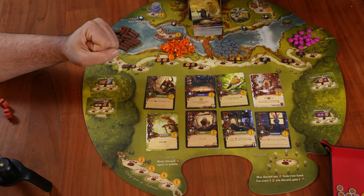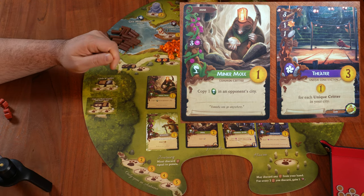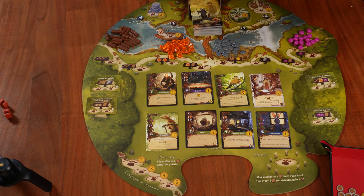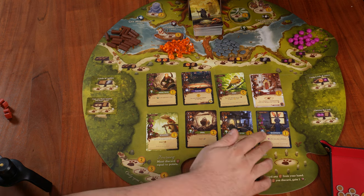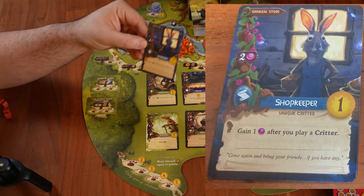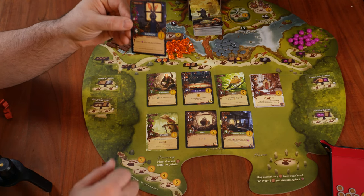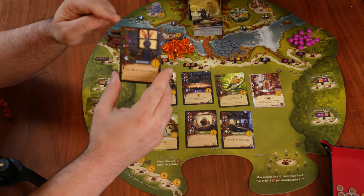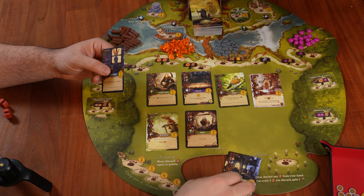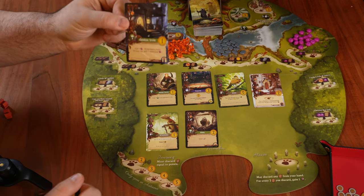In Everdell, we have two types of cards: critters and buildings. We can have as many copies of common cards in our city, but only one copy of a unique card. When we want to play a critter we have two options: pay the cost and play it into our city, or if we have the corresponding building we can play the critter for free. In the case of the shopkeeper, it costs two berries, but if we have the General Store in our city, we can play it for free by placing an occupied token on the small picture.